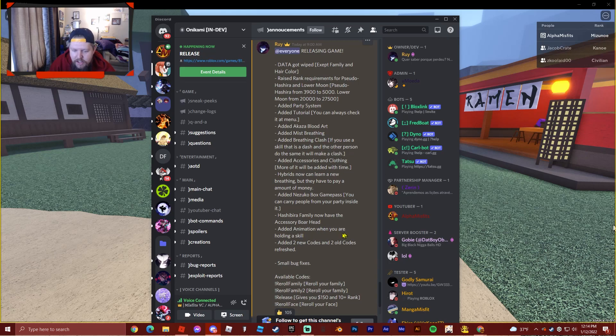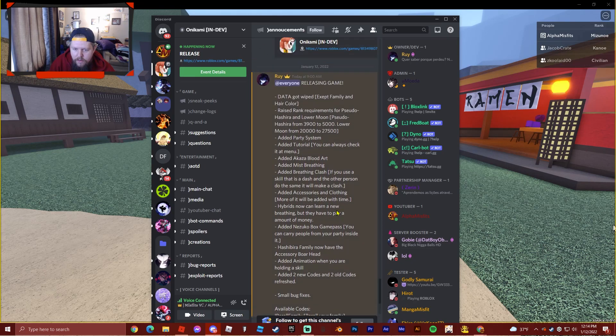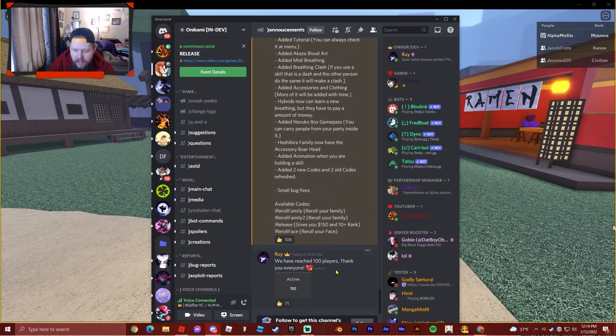The Hashibira family now has a boar head, which I have right now so I can show you. They added an animation when holding a skill — I didn't even notice that, you all have to check that out. Adding two new codes and two old codes refreshed — they will be in my description as well. Reroll family one, reroll family two, release, reroll face. There you go. And oh, look — hit 100 players! That is sick, that's awesome guys, let's keep it going.